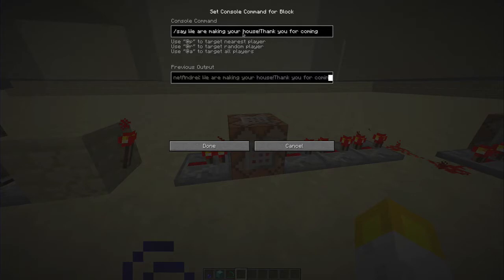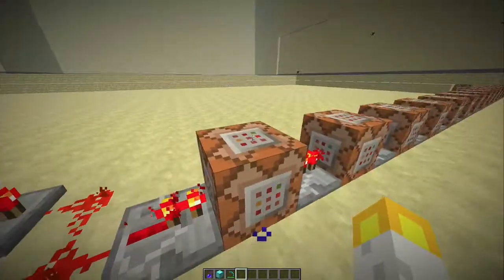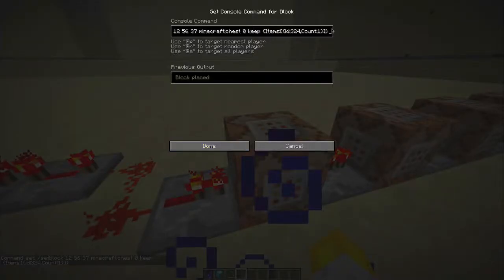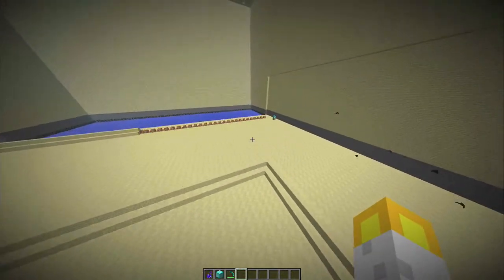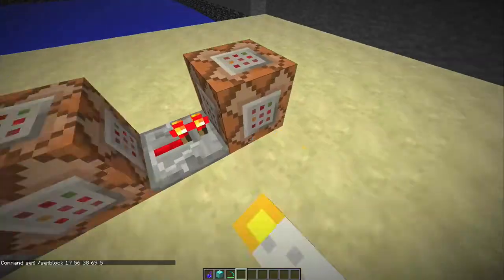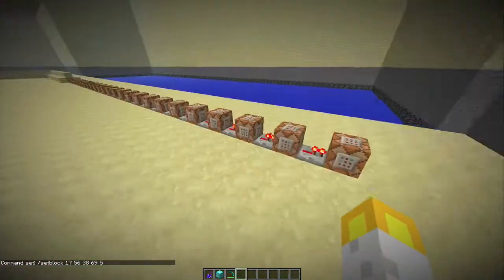I put a message saying 'we are making your house' and 'thank you for coming.' The first and hardest part: set block the position, minecraft:chest, zero, keep — and here's the item I use, a door. You can copy this if you want. I'm trying to figure out how to put the second item — I'd like a bed in there. Another kind of hard thing is the lever position.